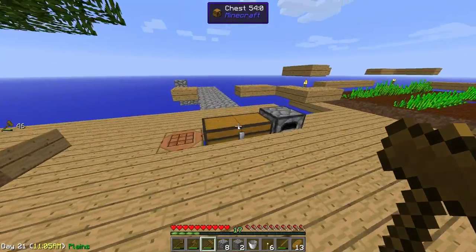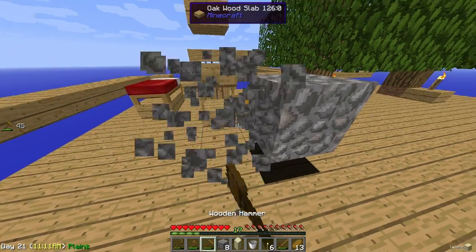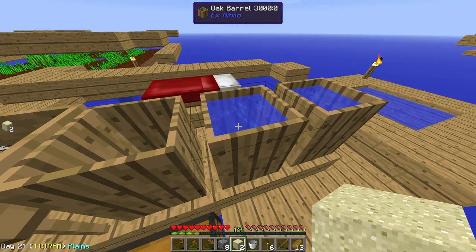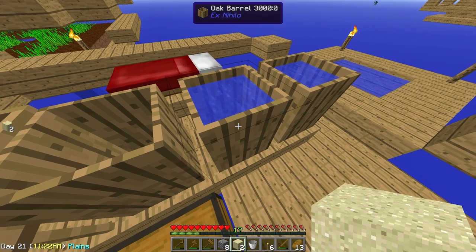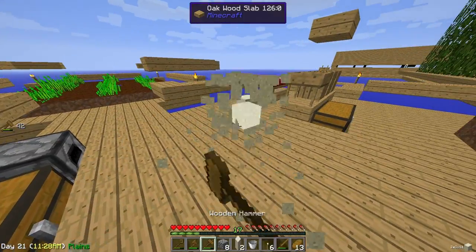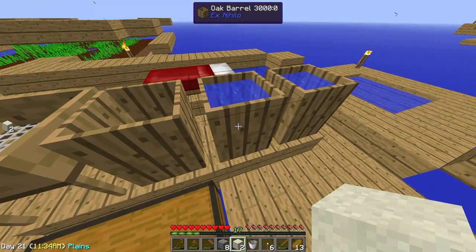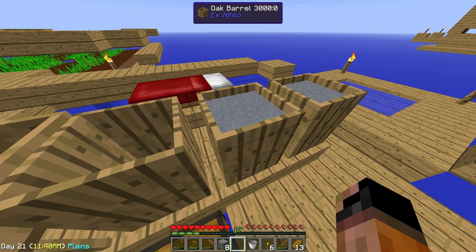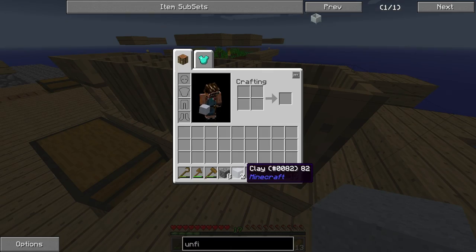I grabbed the dirt by mistake — a bit confused. So put down your gravel, crush it with the hammer and you get sand. Now we need dust, so crush the sand again and you get dust. Dust is very useful here — put it into a barrel full of water, right-click again and you get a clay block, a regular Minecraft clay block.